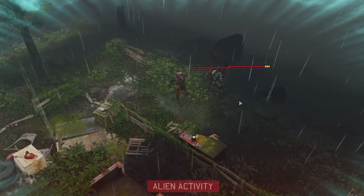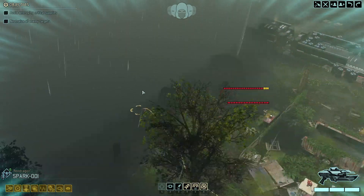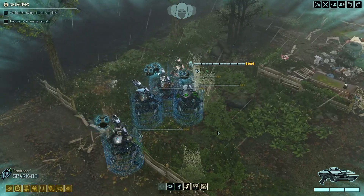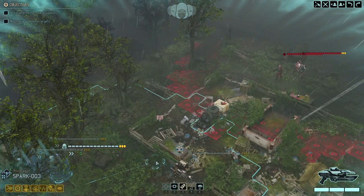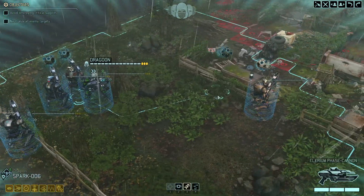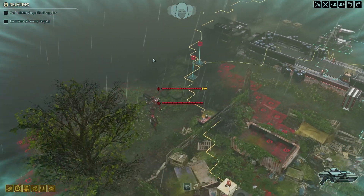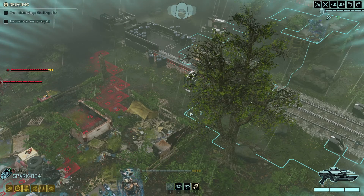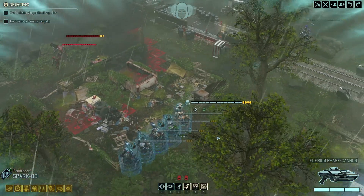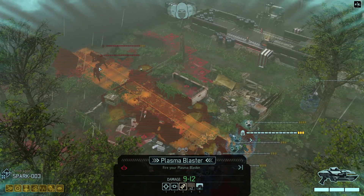There's a Sectopod over there — sounds like he's right in there. This looks like a good place to engage. If we park one here, looks like he can see them from the railing without triggering anything else — that'll be nice. That Sectopod is sounding very, very close by. Let's move back here. Look at the radius on this thing — it's not very good, only about three tiles wide, but the damage of 9 to 12 is absolutely amazing.